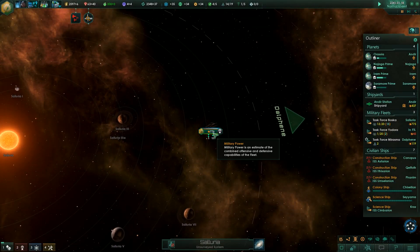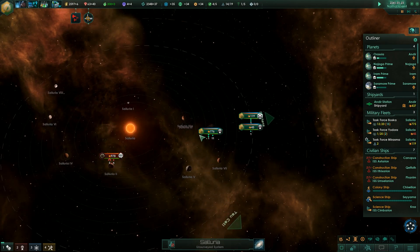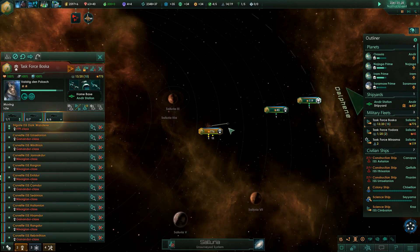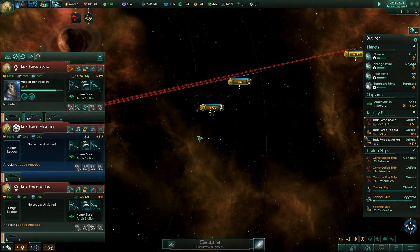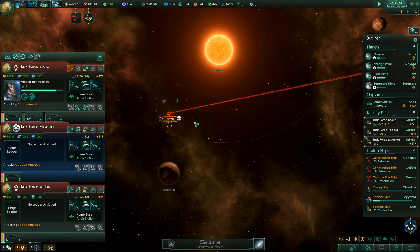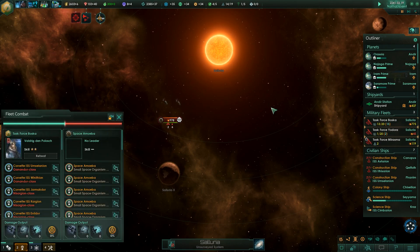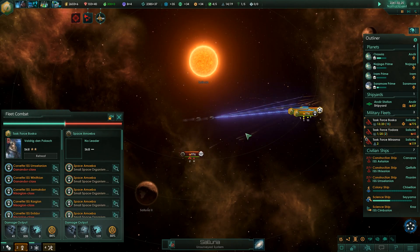Hey guys, welcome back to Stellaris. We're watching our fleet come in here. I think we're going to wait with them right here so we don't end up separated. We want to make sure all of our ships are together, then we'll take them. 978 versus 775 and 875 - wait, I've lost a ship. I'll attack anyway, let's hope for the best.